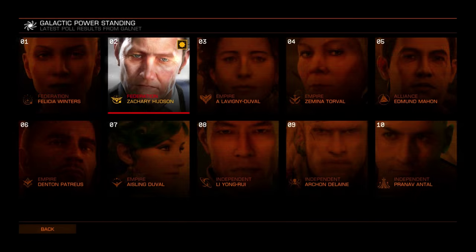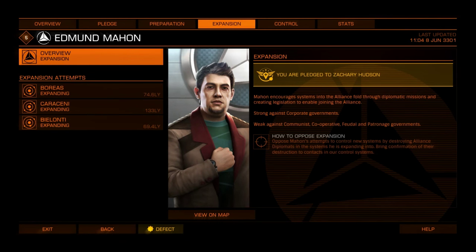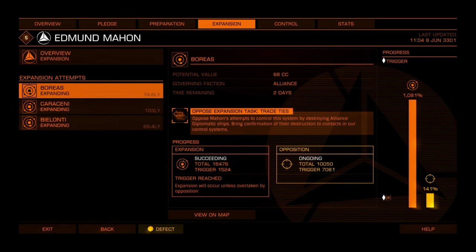The opposition strength also has a success trigger value. If this is met, the expansion can only complete if it is greater than both its success trigger and the opposition strength. Opposition strength is shown as a separate bar next to the expansion bar.